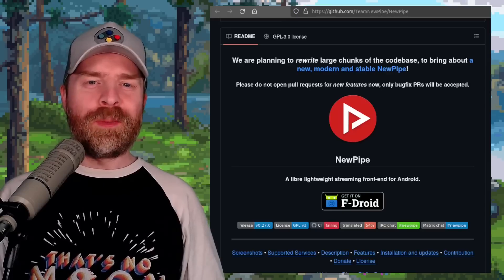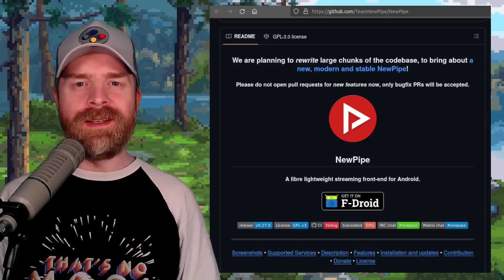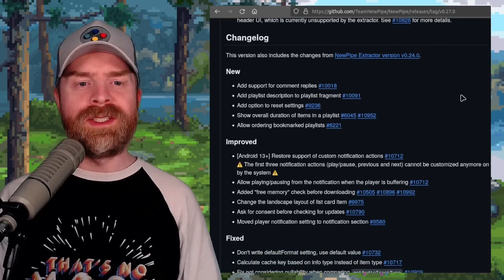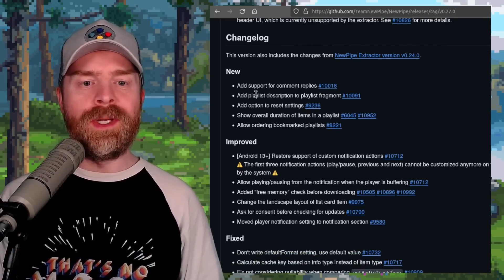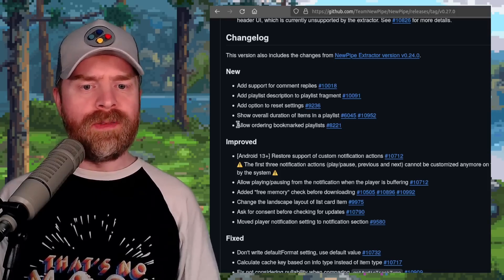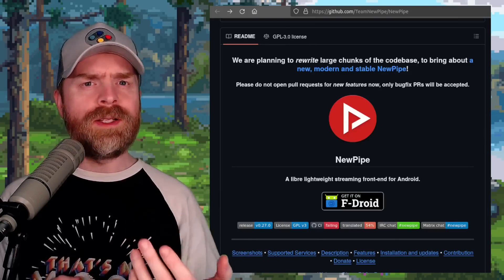Next up, we're talking about NewPipe, a free and open-source streaming app for Android that just got a brand new update. Version 0.27.0 includes a whole bunch of fixes and improvements: added support for comment replies, added playlist description to playlist fragment, added an option to reset settings, show overall duration of items in a playlist, and allow ordering of bookmarked playlists. This is 100% free and open-source — I'll drop a link in the description below.